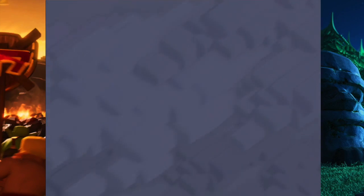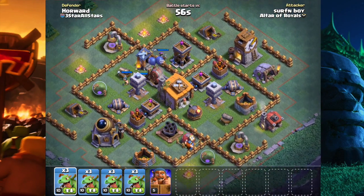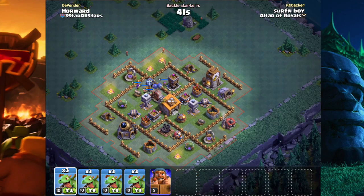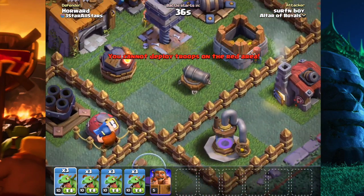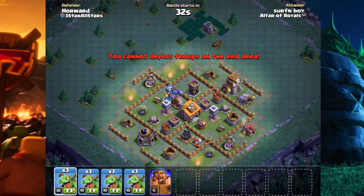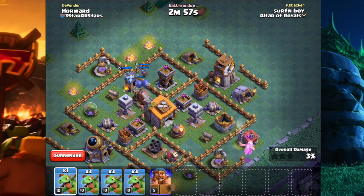Our army is ready so let's get into our next battle — hopefully we can bring a win home. This guy's got his archer towers on ground, which is really interesting because that kind of makes it harder to attack with baby dragons. I think I'm going to go in from the top right side so we can take out that firecracker and those archer towers first, because if we go in from the other side we won't be getting any of the air defenses taken out.